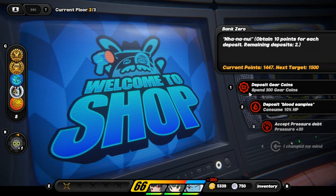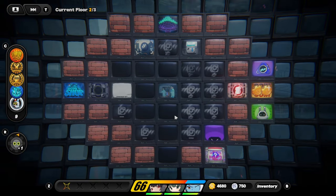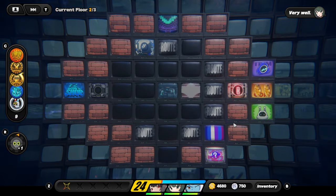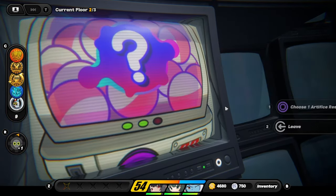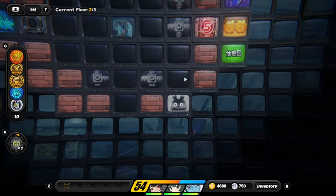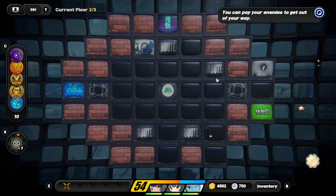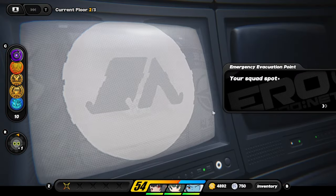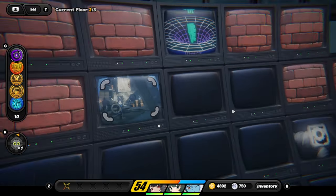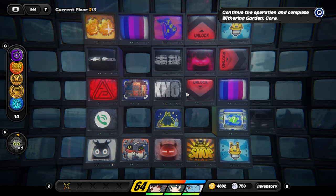We deposit gear coins — the max shop points you can get is 2,000, so keep that in mind. We take reduced pressure since we're going to accumulate a lot of pressure. We also pick stun duration. We collect everything and move on. Some things will cause HP loss but we choose not to take that since we don't need it.